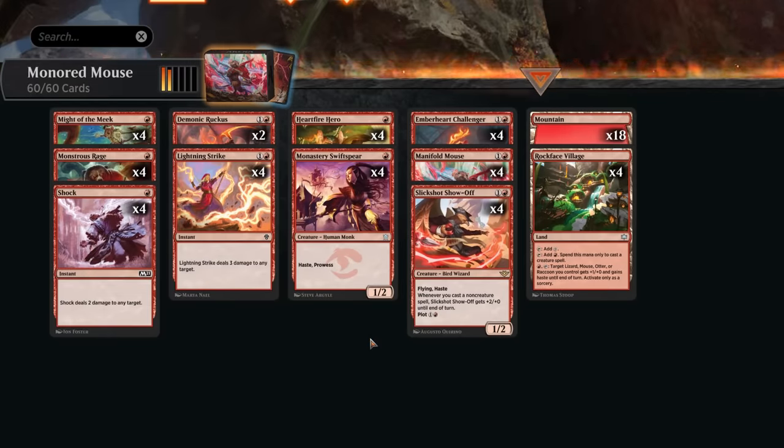Hello and welcome to another standard video here in the brand new Bloomborough meta. A new standard meta game often means a new build of mono-red aggro, which is perfect for taking advantage of people still figuring out how to optimally build their decks — those that may be skimping on early removal spells that could otherwise punish aggro decks like this. This is essentially the old build of mono-red aggro introducing a bunch of new mouse cards from Bloomborough, which have been quite impressive out of the red-white mouse deck featured a week ago. It's also a relatively budget-friendly deck.